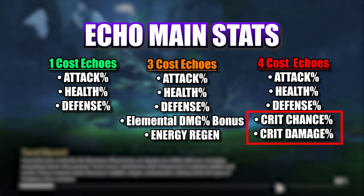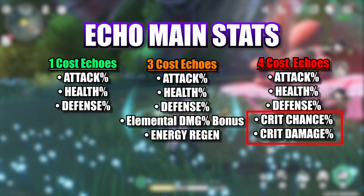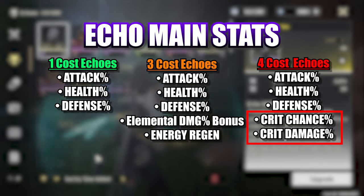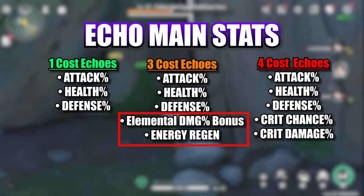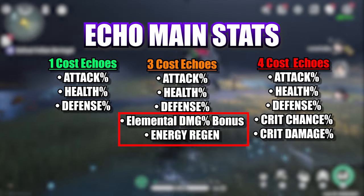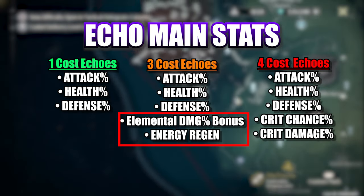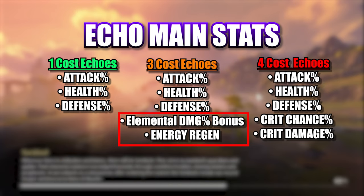The 4-cost echoes give Crit Rate and Crit Damage percentage, which are pivotal to massively increase your damage multipliers. When you're first starting out, Crit Rate percentage will give you the best increase to your DPS early on, while Crit Damage is ideal later on as you get better echoes and weapons. If you've ever played a Hoyoverse game, you know how important elemental damage percentage and energy regen percentage are — so focus on echoes with these main stats for your 3-cost slots. Damage percentage is best for DPS, with energy regen being a bit better for supports, or perhaps one of each if you're looking for a sub-DPS.